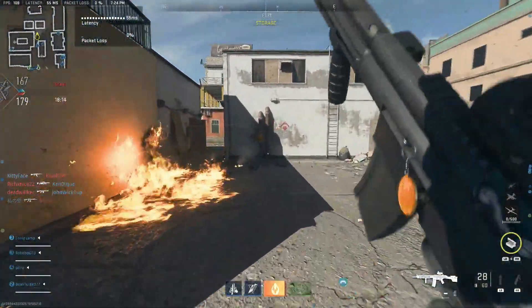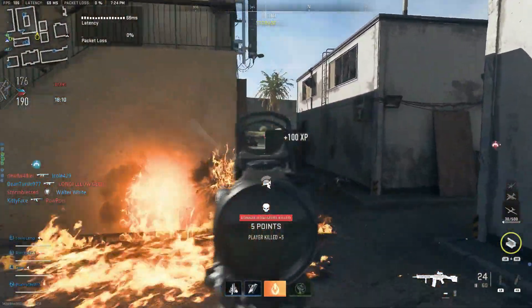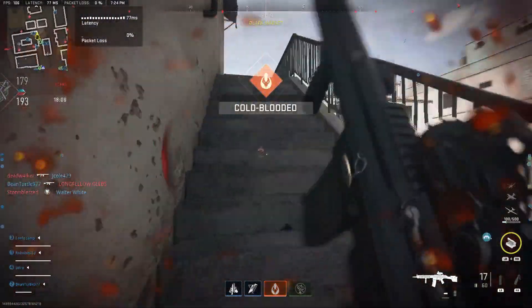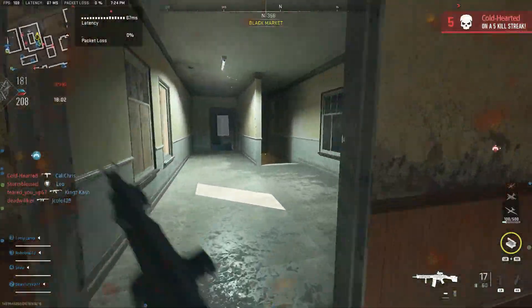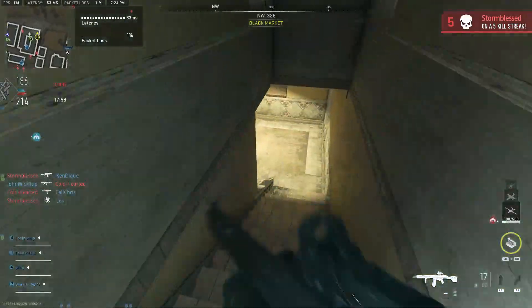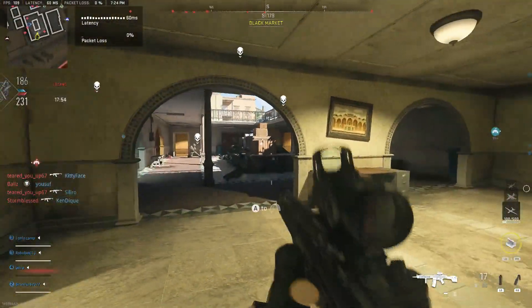I've gone from having 120 frames with severe random frame drops and freezing to essentially flawless gameplay. You can see it in the background — of course the video is rendered at 60 FPS — but there's not really much stuttering at all, not really many frame drops at all. I'm playing Invasion mode right now and it's seemingly flawless.